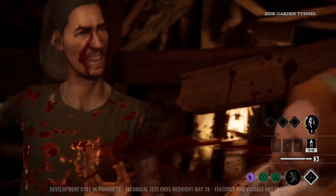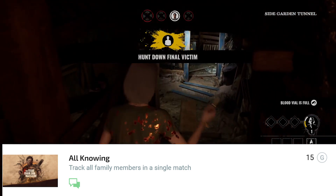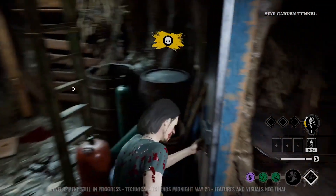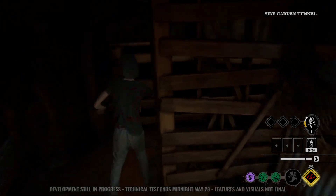'Powder Burn' — use the ability to hit two or more victims simultaneously. That's another Sissy perk — she blows dust out and you have to hit two people with it. It makes them look like they're dancing or really confused. 'All Knowing' — track all family members in a single match. I believe that's a Connie perk — you track all of them by seeing them or hearing them make sound.